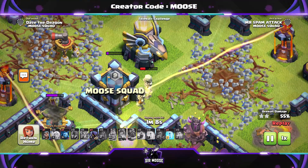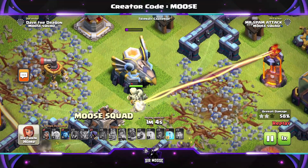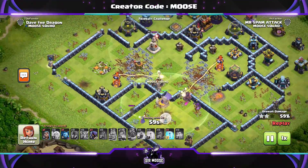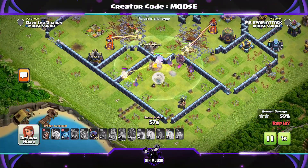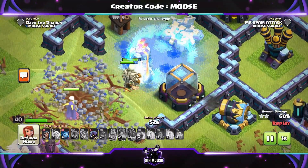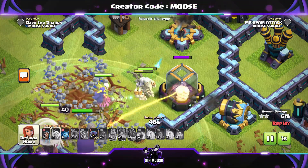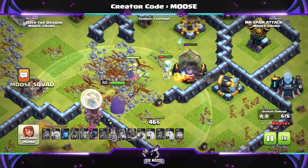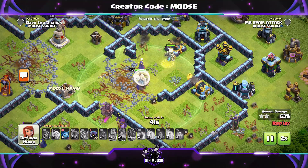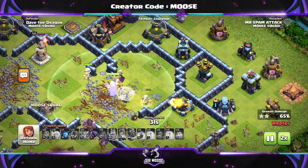Can we take out the Eagle Artillery? Those big boy troops say just give us a moment — and the Eagle Artillery is gone. We're at 50-odd percent, nearly at 60%. Whatever happens now, I'm very happy with this attack. If you're looking for a new attack strategy that's powerful against Town Hall 12s and will give you a good chance of a high-percentage two-star against Town Hall 13s — or maybe even a three-star against a non-maxed Town Hall 13 — this is a really good attack strategy. Can we get to 70%? It's going to be close.